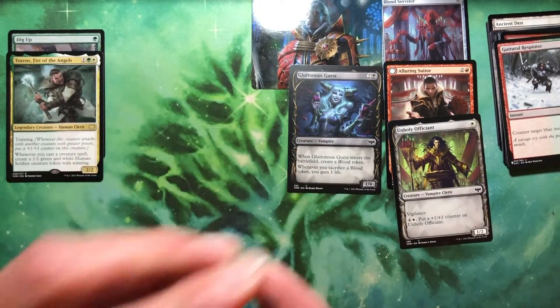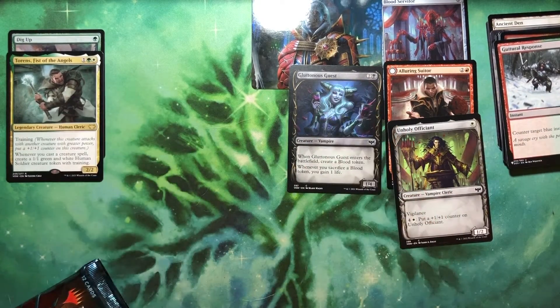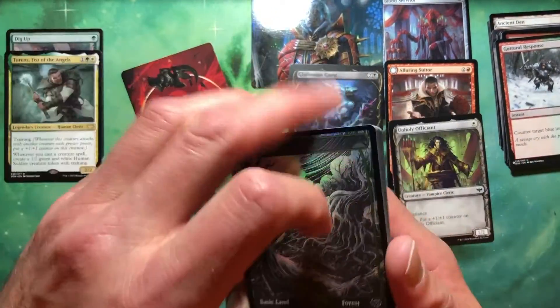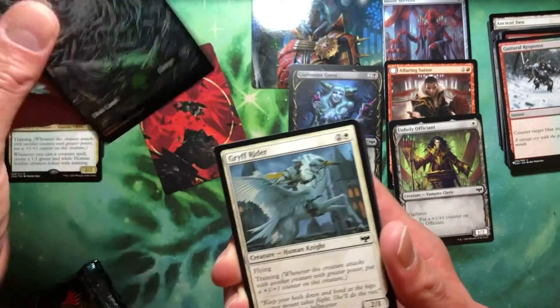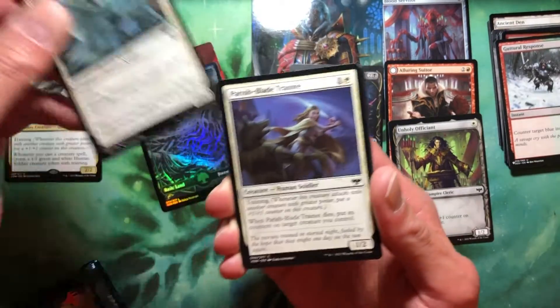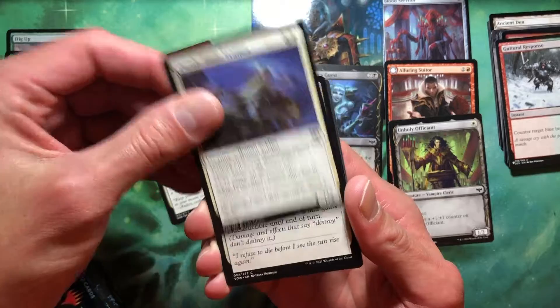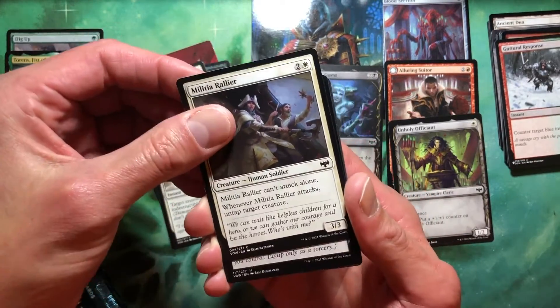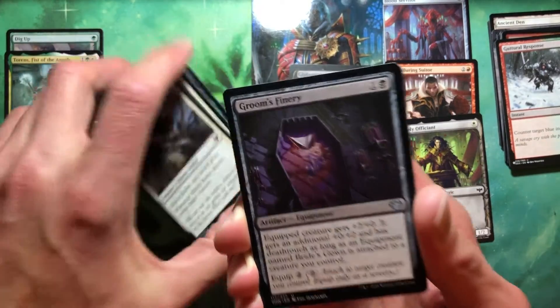Pack part on the finger. Oh, we got a foil forest. A Braid — okay, I think that's a reprint. Foil forest. Griff Rider. Parrish Blade Trainee. And so we're in a white pack. Adamant Will. Militia Rallier. And Groom's Finery.